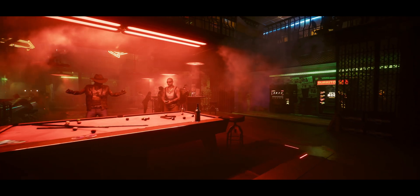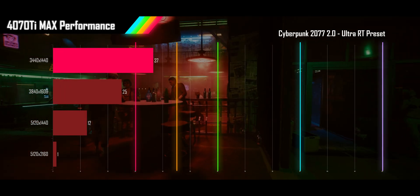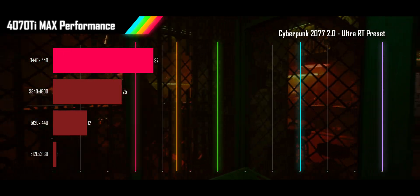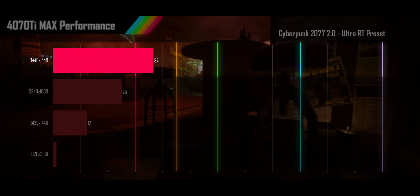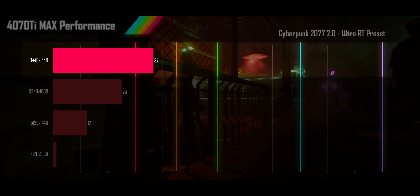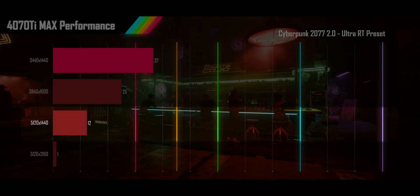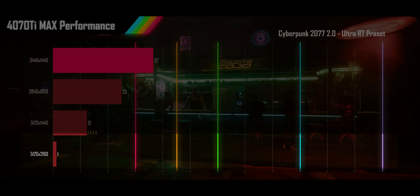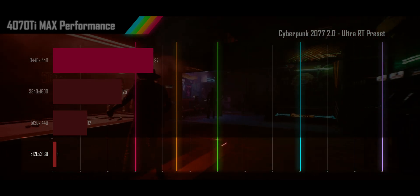First up is Cyberpunk using its ultra RT preset. Cyberpunk's ray tracing has always been hard to run, and as you can see, without the aid of DLSS, the 4070 Ti is only able to cross the 30fps mark at 1440p alt-wide resolution. The 1600p alt-wide is getting unacceptable performance, the super alt-wide is a stuttering mess, and the 2160p alt-wide is completely unplayable due to lack of memory.